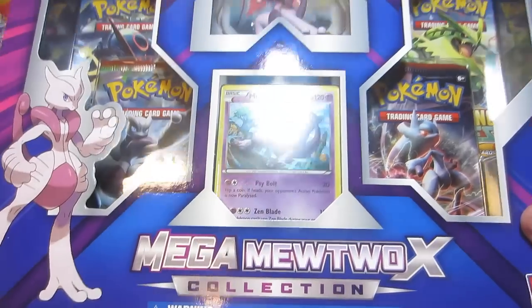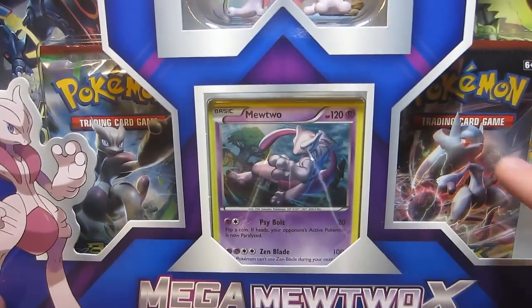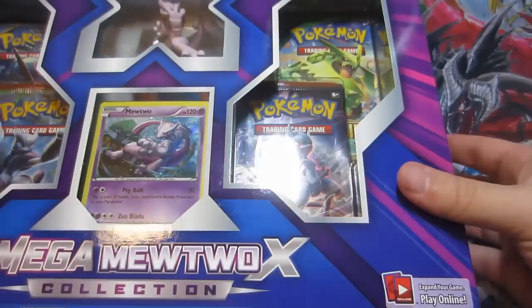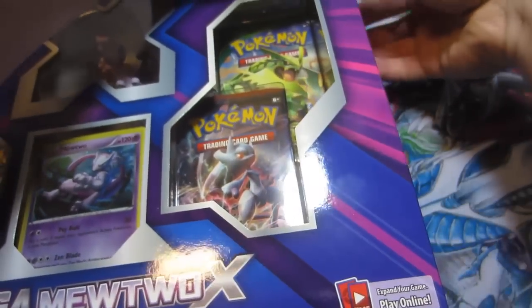I really wanted to do this first because we have this awesome Mewtwo card right here, a really cool looking figure up here which I'm going to show you guys. Of course we have two Breakthrough packs, and then we actually have an Ancient Origins and a Roaring Skies — so some potential for some really cool pulls here.